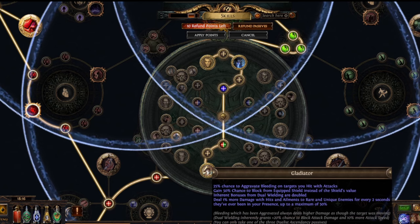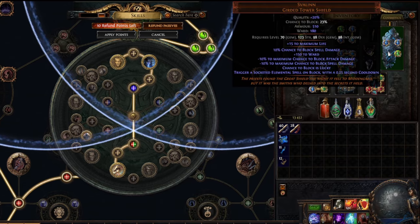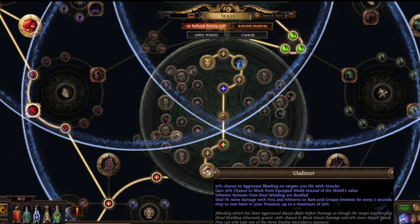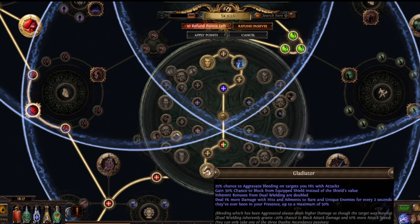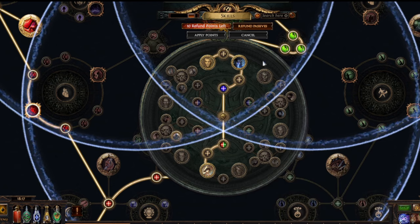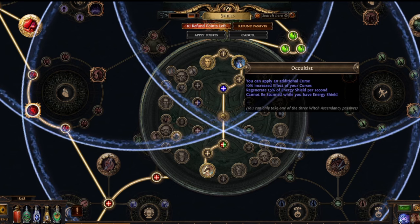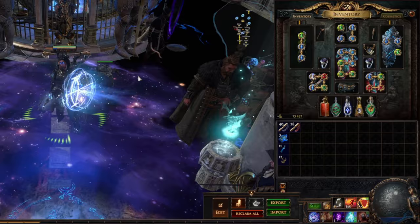But when you are starting out, Gladiator is the one you want to go for first. We get the 50% chance to block from equipped shield instead of the shield's value, so this shield which by default has 23% block now has 50%. Really huge for this build and the survivability from it is crazy. We also get deal 1% more damage with hits and ailments to rares and unique enemies for every 2 seconds, up to 50% — this doesn't really have the time to ramp up for most bosses, but the 50% block is what you want from this node. Then we are picking up Occultist, which allows us to apply one additional curse and makes curses a little bit stronger.